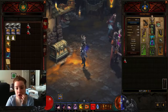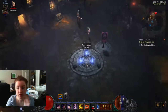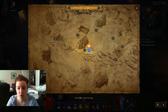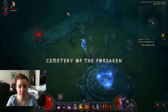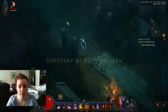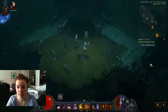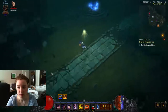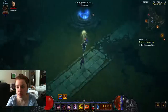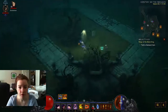In order to go and unlock Whimsyshire, you need to have the Staff in your inventory — there's no way around that, unfortunately. Then you're gonna take a Waypoint. I need to think — I want to say Cemetery of the Forsaken. It's been a while since I've been to Whimsyshire.